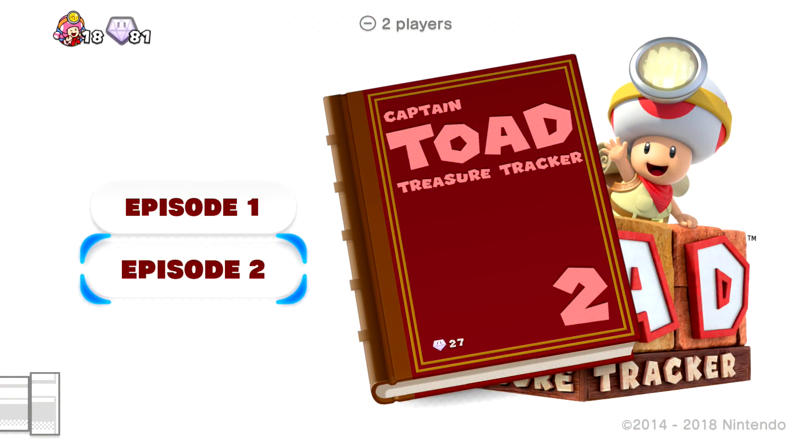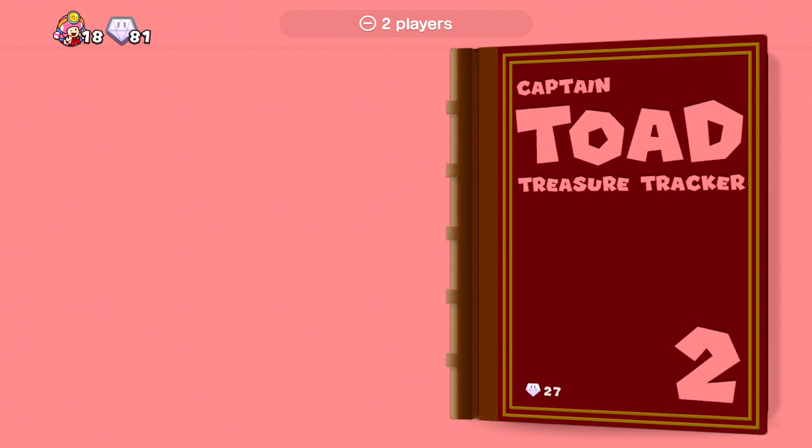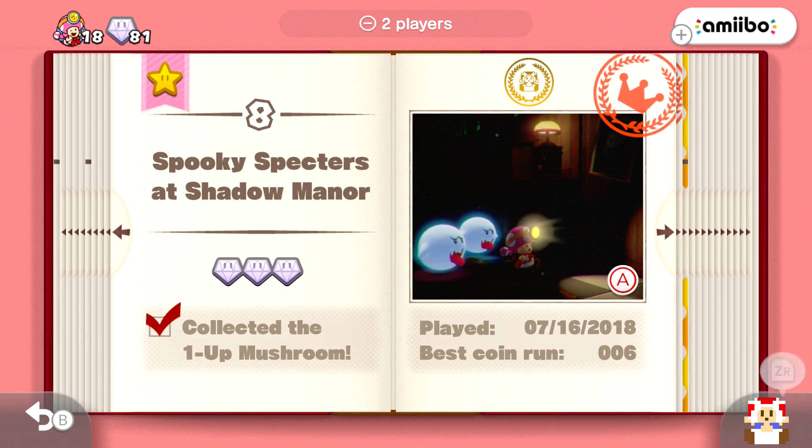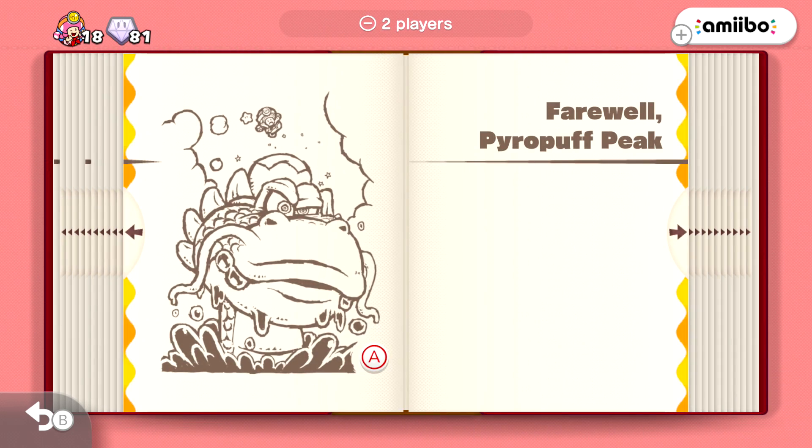Hello Zebra Herd and welcome back to Captain Toad Treasure Tracker. Today we are moving back to episode two. We defeated the Dragodon last episode in the second chapter of episode two, and now we're moving on over to Farewell Pyro Puff Peak with a little cutscene.